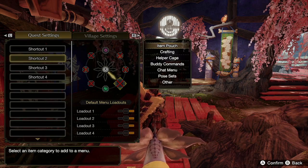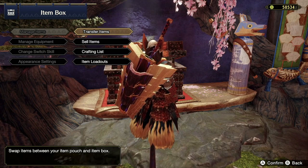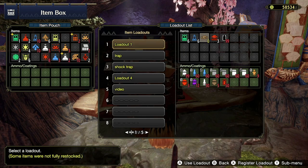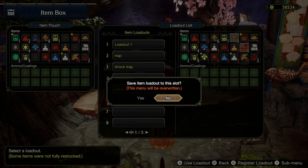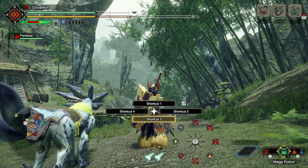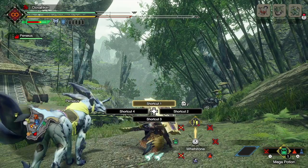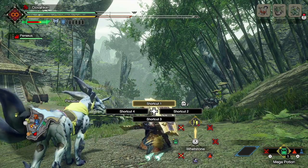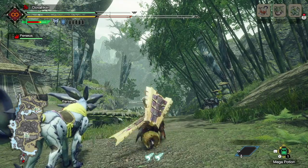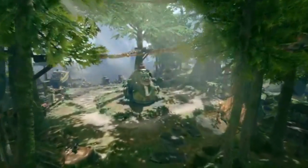After making changes, go to your item box and register the current item loadout. This is important because radio menu settings are tied to item loadouts — you can set specific radio menu settings for each loadout and they become active when that loadout is equipped. To use your shortcuts, press the corresponding direction on the d-pad while holding L.